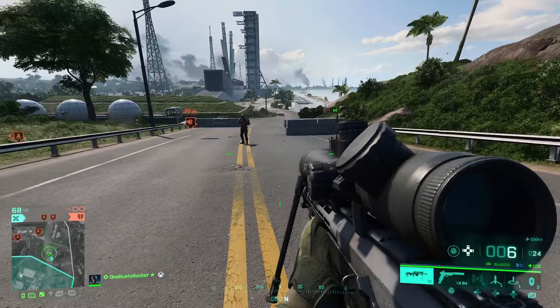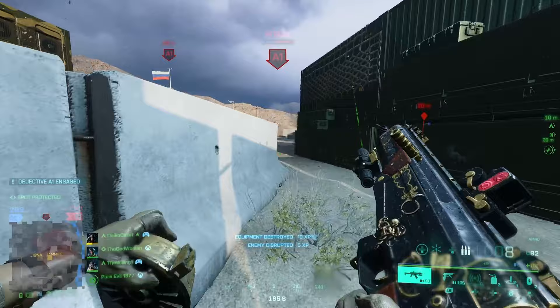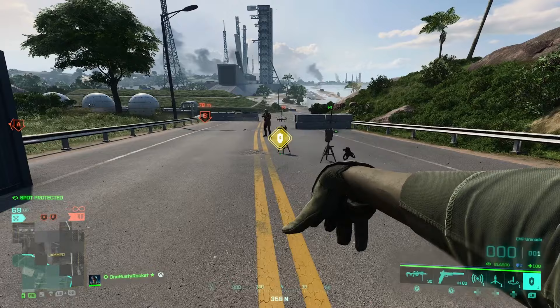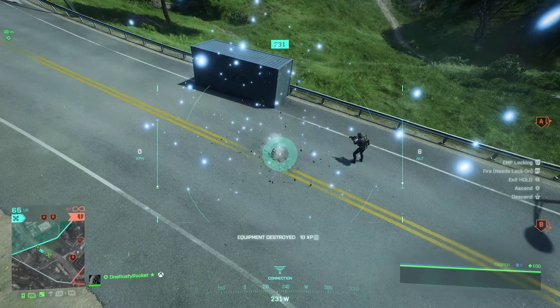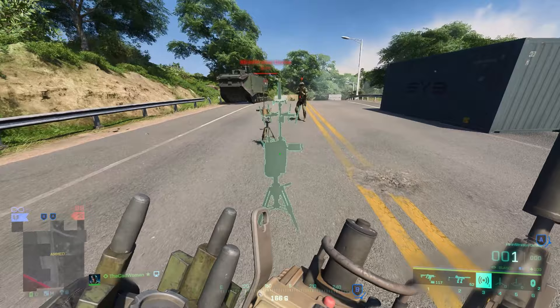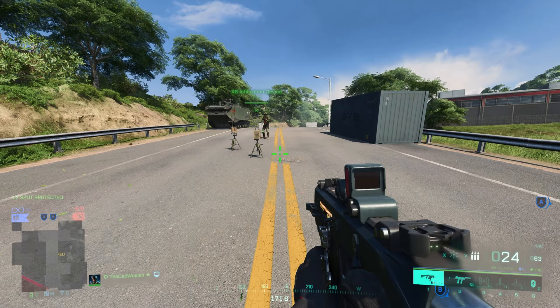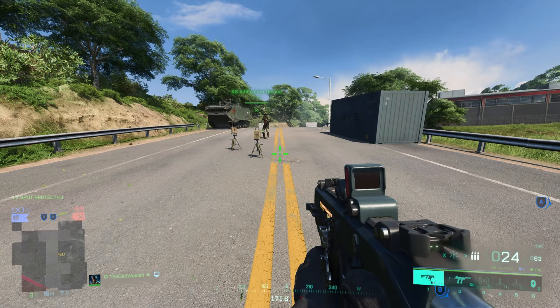Ranger is not the only way to counter the device. Once placed, it stays active until you place a new one, you get killed, or it is destroyed. Bullets, explosives and melee attacks will remove it, and you can also counter it with a blast from an EMP grenade or Casper's drone. What doesn't work is destroying it with Rao — even though you can hack it, it only gets disabled for a short moment, not removed. The devices also do not disable each other. When your minimap is jammed and you know there's another device around, placing your own isn't enough to counter it — it's still helpful since your device will highlight the enemy one for you so you can destroy it, but they won't cancel each other out.